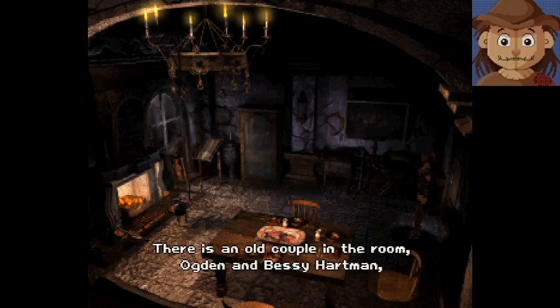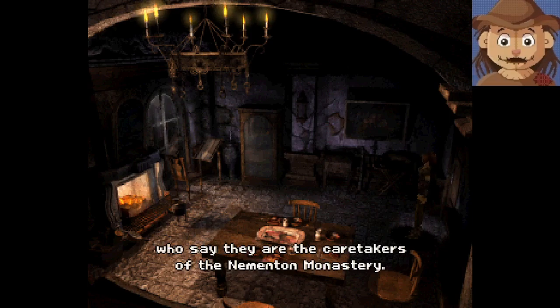Okay, let's check this room. There is an old couple — Ogden and Bessie Hartman. They say they are the caretakers of the Nemington Monastery. Okay, forgot what the name of this place was, but yeah, it's some sort of abbey in Wales — Wales in the United Kingdom.